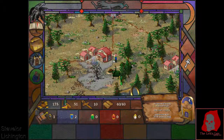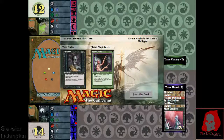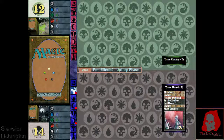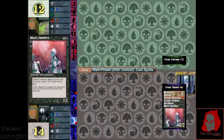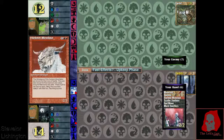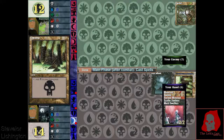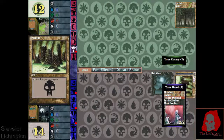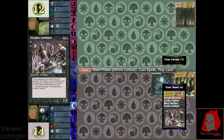There we go — an Elvish Magi. We're on the play again. This hand should be pretty good: we got Muck Dwellers and Scathe Zombies. It's basically gonna go Bad Moon into Scathe Zombies, and then we're going into Muck Dwellers as well.